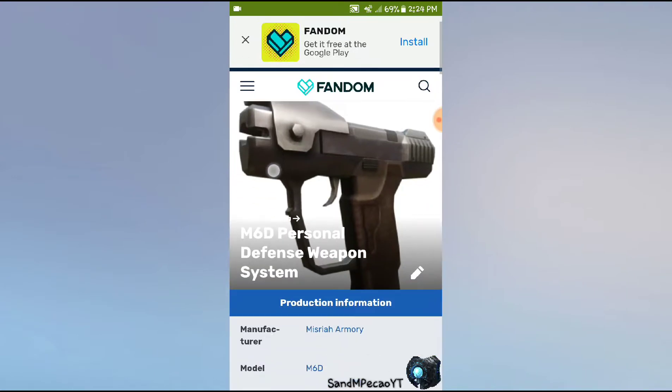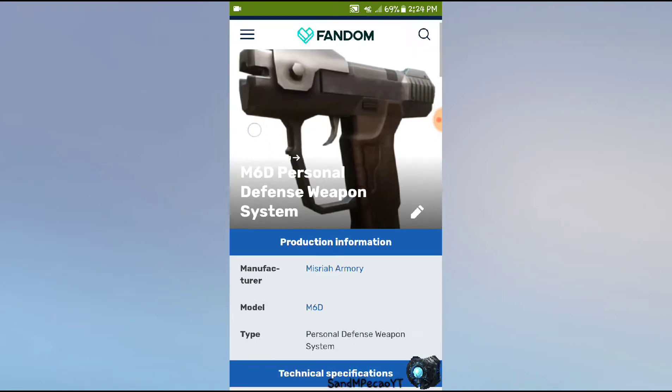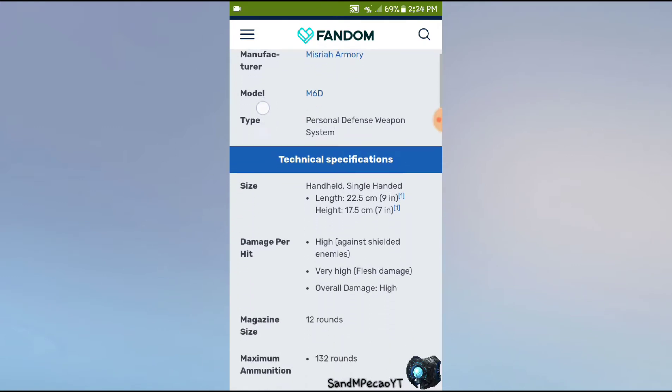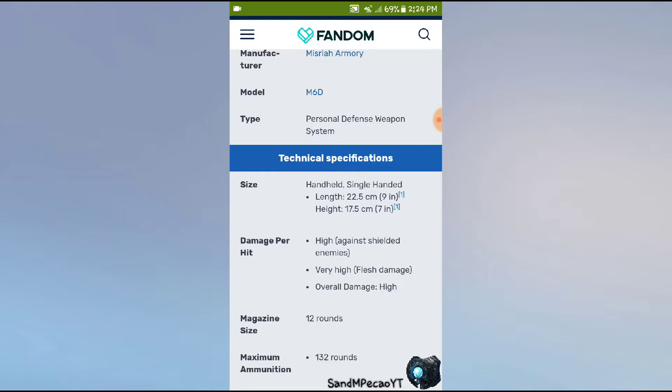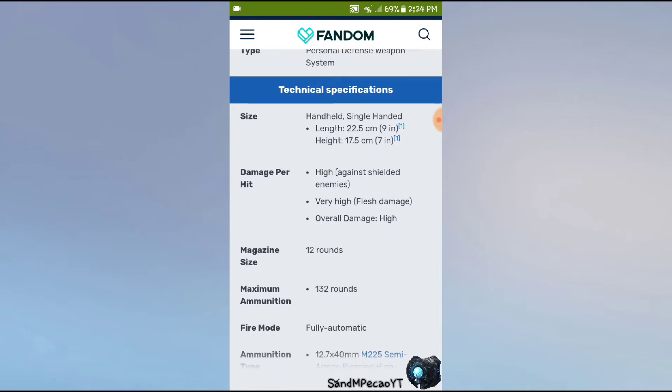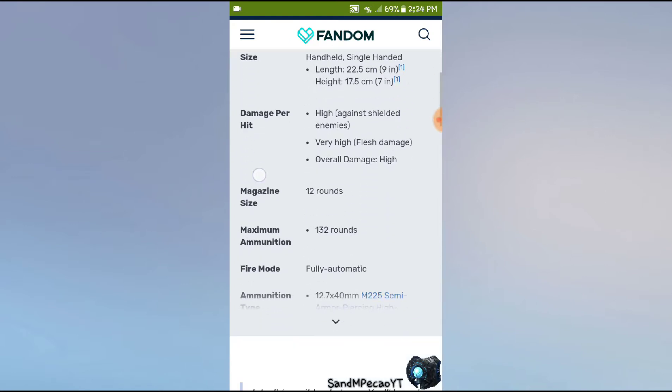Halo 1 — Halo Combat Evolved Magnum, whatever you want to call it. Same manufacturer. This model was the M6D and it was a personal defense weapon system, handheld. The length was 22.5 centimeters or 9 inches and the height was 17.5 centimeters or 7 inches. It was high damage against shielded enemies, very high against flesh, and overall damage was pretty high.